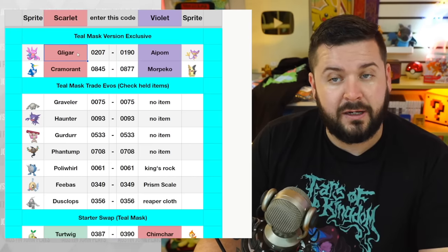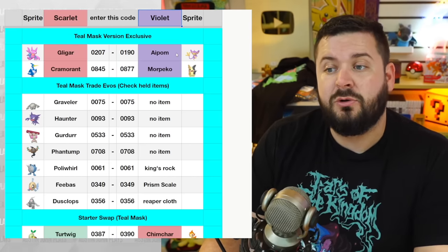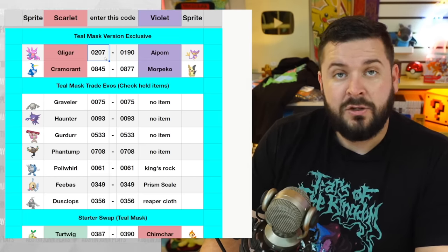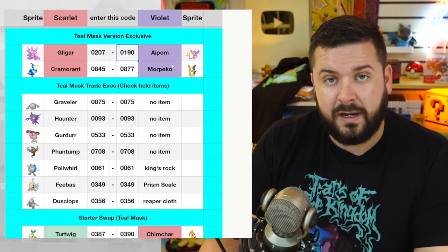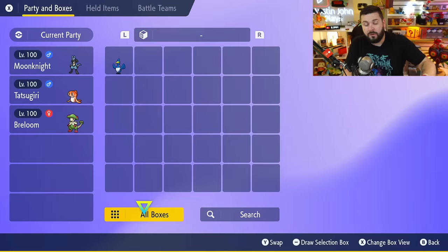Here's how the code system works. If you're playing Scarlet and have a Gligar, you're going to be trading that for someone who has an Aipom in Pokémon Violet. You're going to enter the code 02070190, whether you have a Gligar or an Aipom.